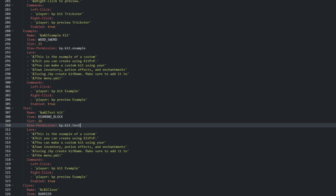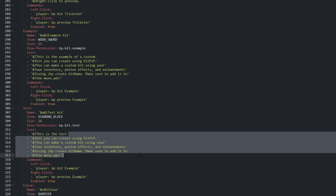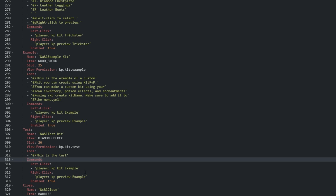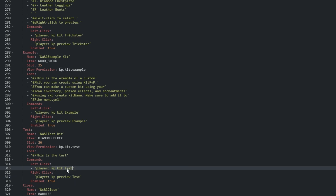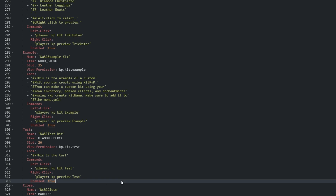Then we add a permission that players need to view the kit. I'll change the view permission to kp kit test. You can use a different permission for actually getting the kit, but having these both as the same permission means that they can view and grab the kit with one permission — a little bit easier to manage. Then we can change the lore for when players hover over the item. Different commands can be run depending on how the player is interacting with the item in the menu. Let's change left click to kp kit test and right click to kp preview test. Make sure that enabled is true and then the kit will be usable in-game.